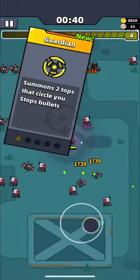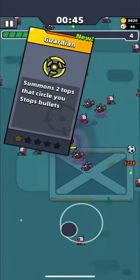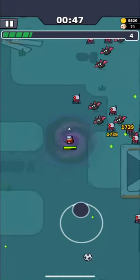The next skill is Guardian. Guardian, besides protecting you from bullets, enemies, and projectiles, also pushes enemies a little back. This effect will help you to survive the last 5 minutes.